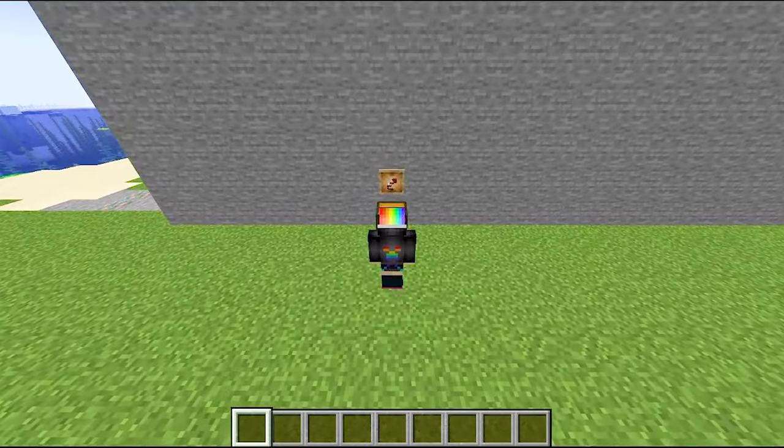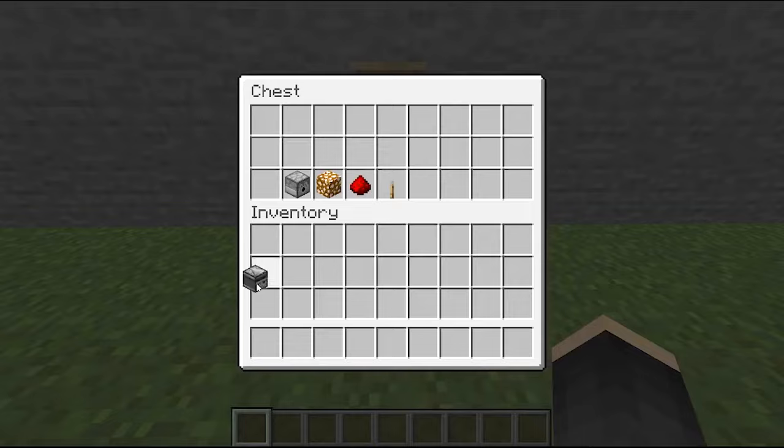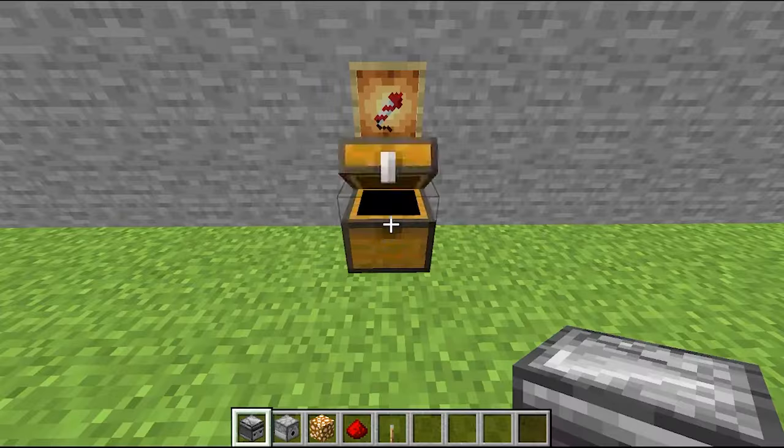So first of all, we need to make this machine. The materials needed are: Observer, Dispenser, Glowing Stone, Red Dust, and Lever.